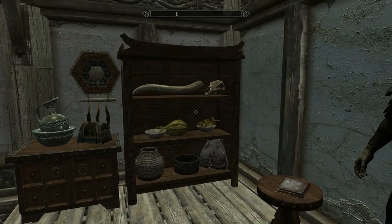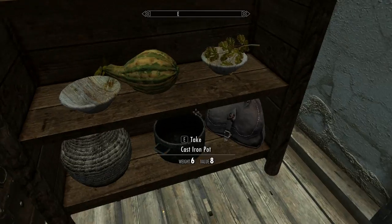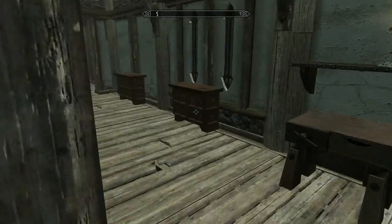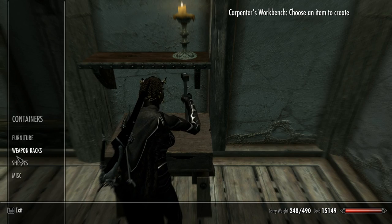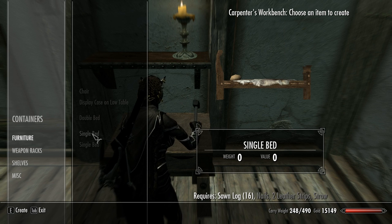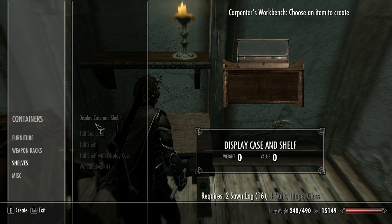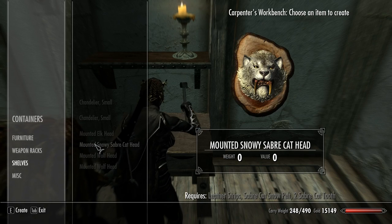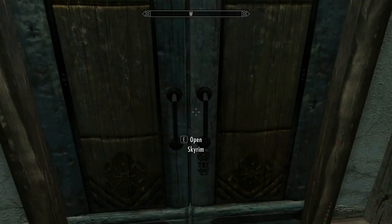We'll leave that one open because we don't have anything in it yet. In behind here there's nothing much yet, but we do have a couple of cabinets. We still need quite a bit here — a double bed on one side, two single beds on the other, a weapons plaque, some display shelves, chandeliers, a couple of heads on the wall.